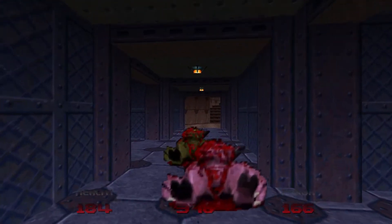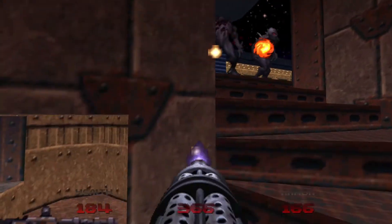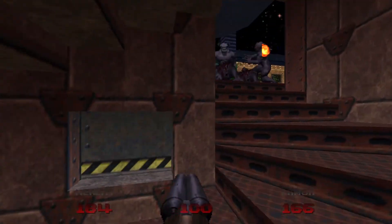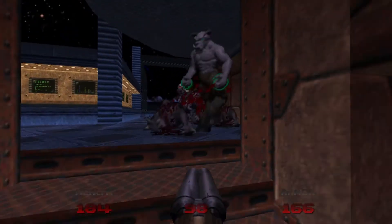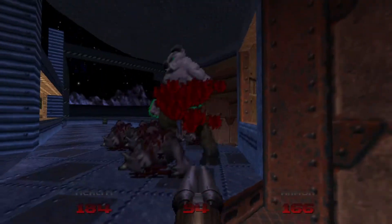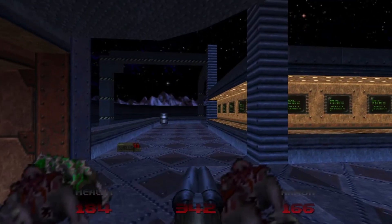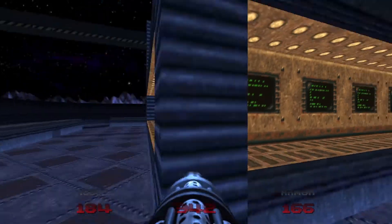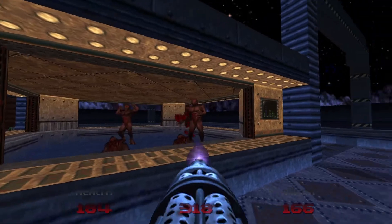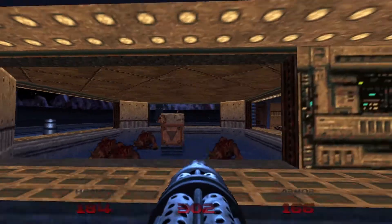This door uses progression and goes to the rest of the level — we are not going to go there yet. Instead, we're going to head up the stairs and take care of the imps with our chaingun. Then we're going to do a little dance and lower this wall to reveal four imps. Chaingun will make quick work.